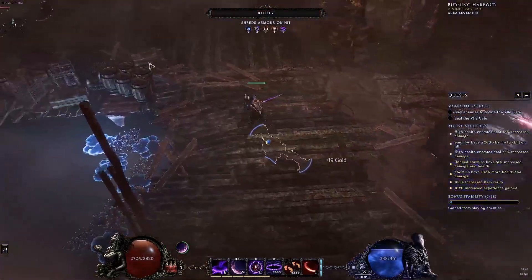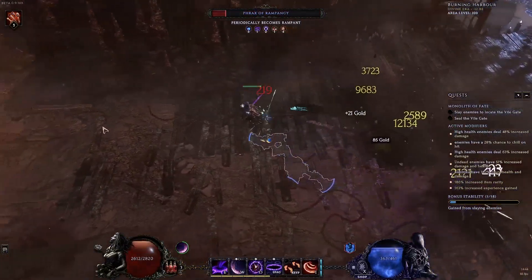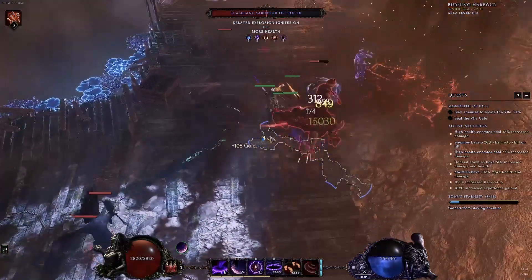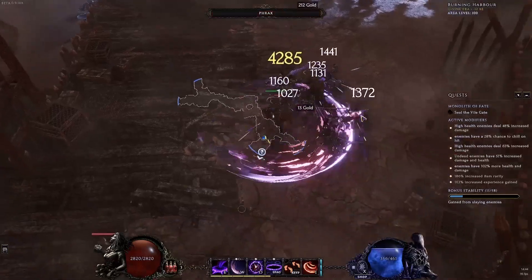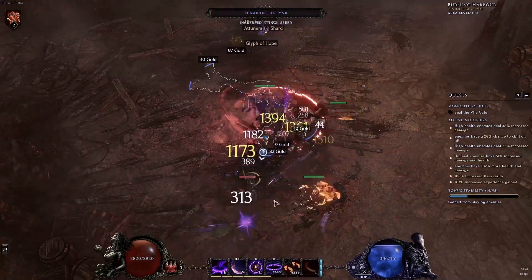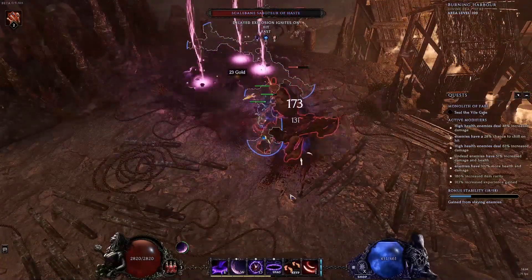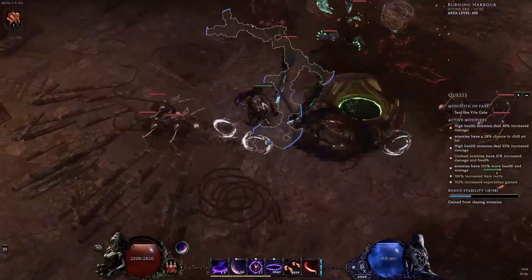Hey guys, I've got a new Last Epoch build — a Racing Strike, Void Beam, Hybrid, Spell Damage, Melee Damage, Void Knight build. It's an experimental build I wanted to try out, mainly using Void Beams as a source of damage while also doing a hybrid Spell Damage and Melee build. The build turned out to be pretty fun to play, but due to a few interactions and how the Void Beam spell mechanics on Racing Strike work, it ended up not being as good as I'd hoped. There's also a bug in one of the Void Beam nodes.